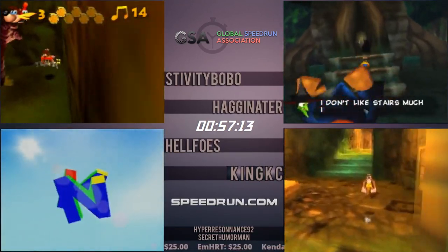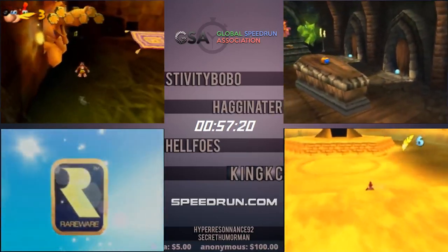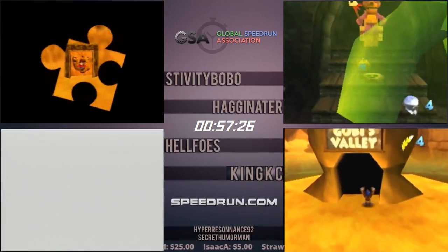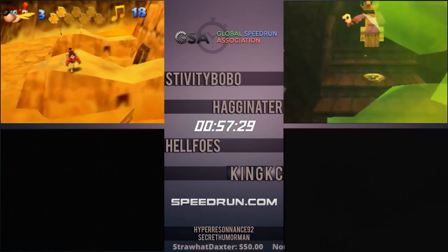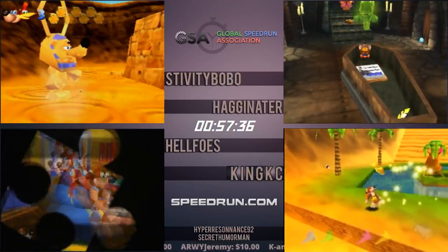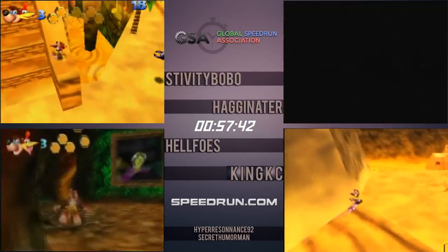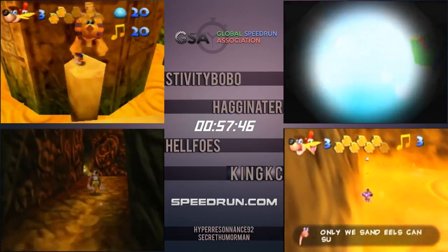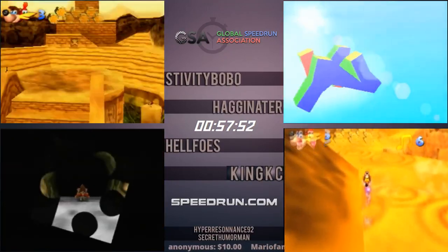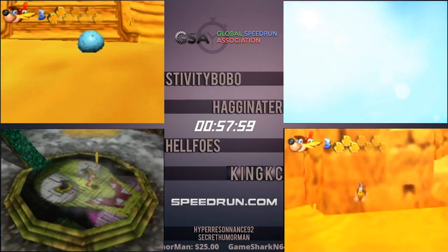Stiv in Gobi's, King on his way to Gobi's. The other two boys getting ready to reset and head that way as well. Stiv doing good movement and egg shots in Jinxie. A little thing about these rings: they don't actually rise up out of the ground until they're on camera — so that's why you see it rising up there. Stiv is using some camera manipulation to get the ring to spawn. Otherwise you can make the jump onto it, but it's a little harder without the speed shoes on.